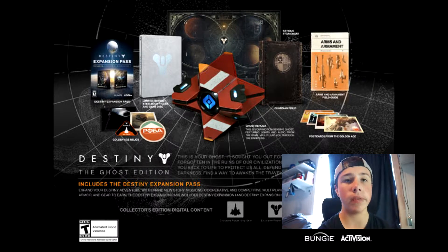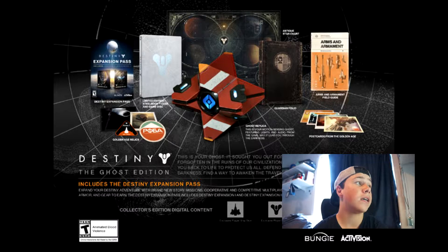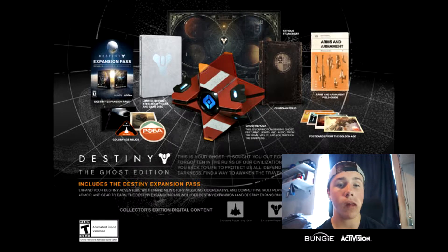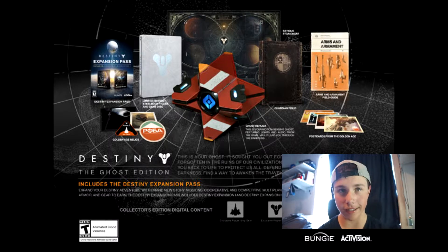Here is what we will be getting from the Ghost Edition. What we will be getting is a Ghost Replica — the Ghost Replica is pretty much the ghost in the game. It's your companion throughout Destiny, it just follows you around. And this Ghost Replica is actually motion sensing, so if you walk by it, it will start talking to you. That's one cool thing. And then you'll get a letter of introduction for the Collector's Edition, or the Ghost Edition. Next, what we have is the Golden Age Relics, which is some relics about how the Hunter, Warlock, and Titan were on other planets before Destiny came to be. That's pretty cool.